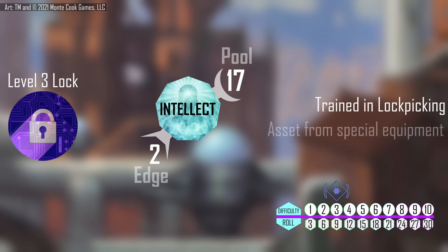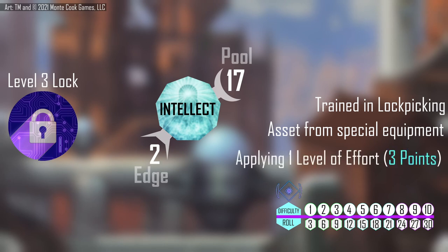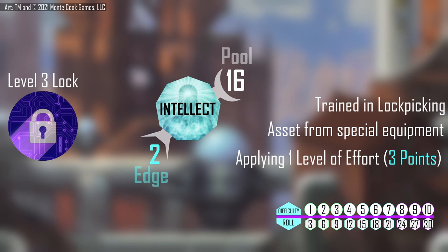She's trained in lockpicking and has equipment that the GM accepts as an asset to the task. The training and asset work to lower the difficulty by 2 steps, down to a level 1, requiring a 3 on the die, but Caddy doesn't want to leave any of this to chance. The party has traveled all the way from the city of Zhirek to get this information, and failure isn't an option. Caddy's player applies a level of effort to drop this down to a level 0, thereby guaranteeing success. The first level of effort always costs 3 points from the related pool. Caddy puts her edge of 2 in intellect towards this cost, leaving 1 point to be deducted from her pool, finishing with a pool of 16 out of 17.